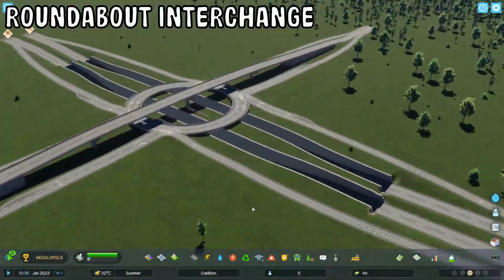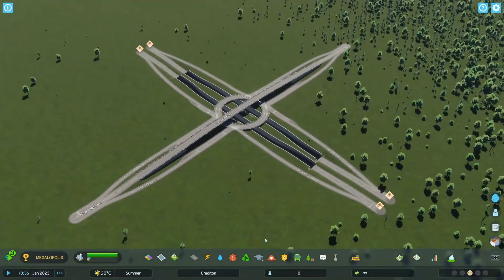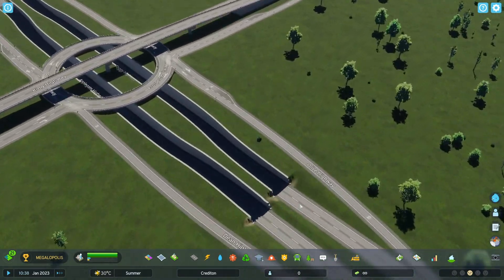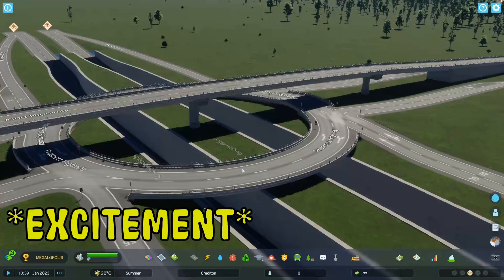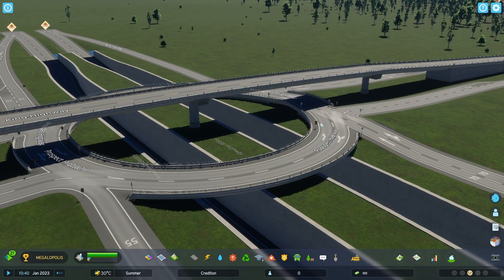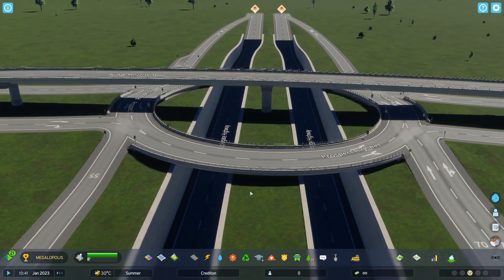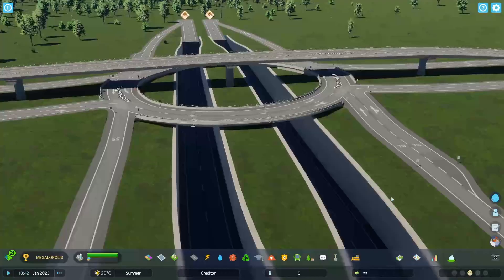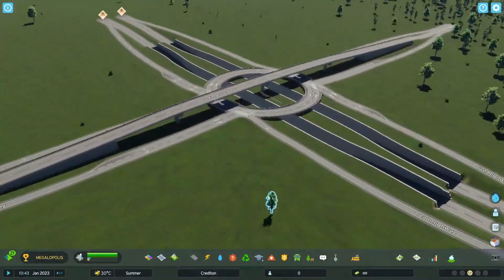Up next we have the roundabout interchange and this one is amazing. It's like a three-level interchange — the roads on the bottom with the barrier walls, then the roundabout on top with a bridge going across. I love everything about this interchange and I will definitely be using it in my cities. Plant some trees on it and this thing is golden.